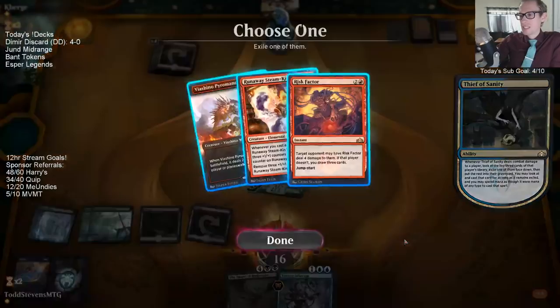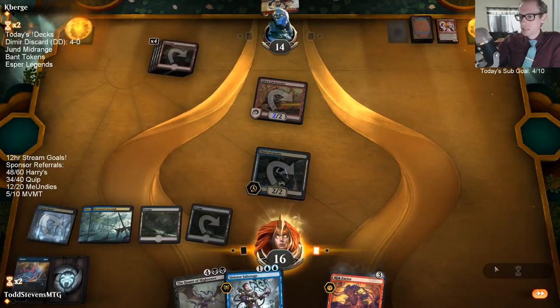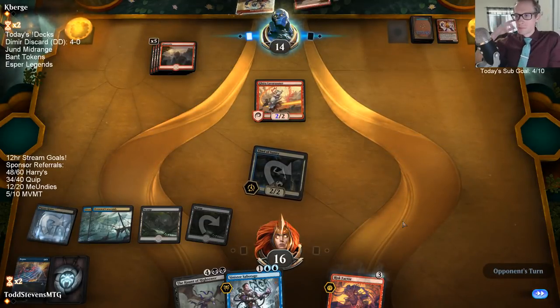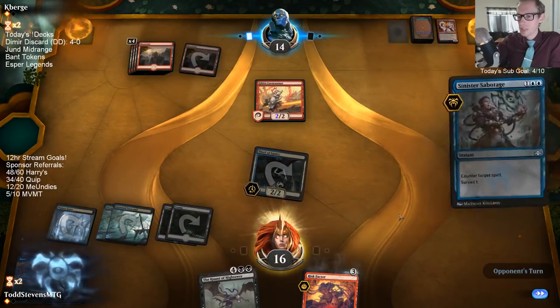It says instant — you gotta play it at instant speed. All right, we gotta take Risk Factor because otherwise they'll just have it. We don't want them to have Risk Factor. Just going to counter this because I'm hopefully playing Haunt of the High Tower next turn.